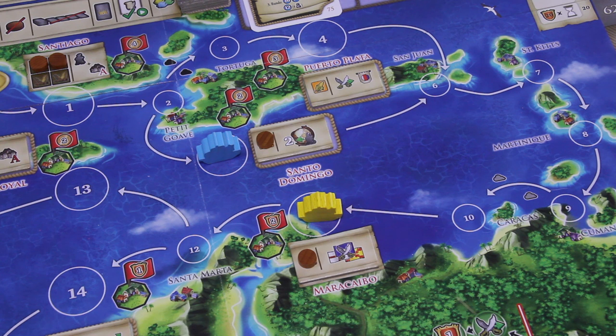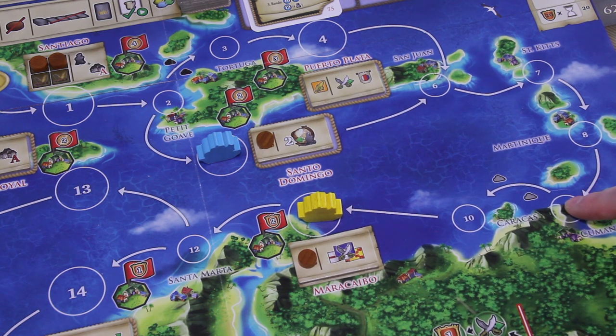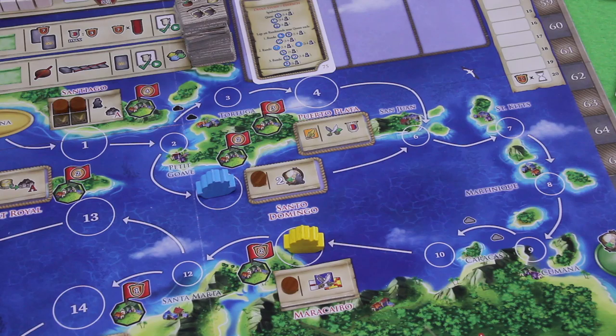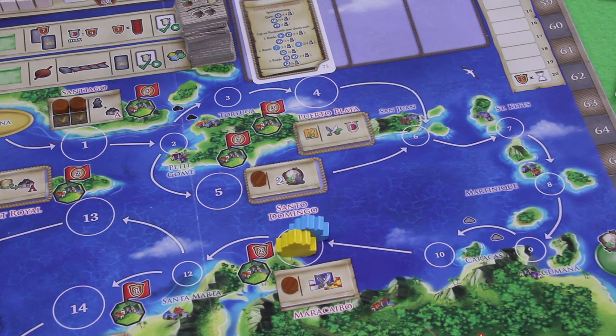Now I face a very tough call. In theory I could also reach Maracaibo for the combat action — that's six spaces, within my movement range. Alternatively I could move four spaces to a village in Kumana and take two village actions, or move seven spaces for three village actions. I'm not sure any of that is enough given everything I need to do. I think I'll sail to Maracaibo anyway — I can't deliver anything since Gene already did, which is a bummer, but that's the right move.